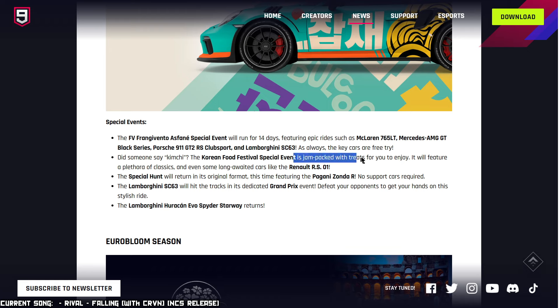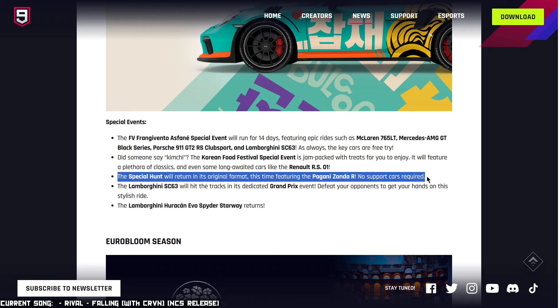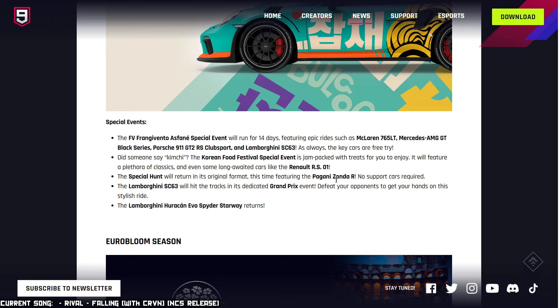The special event will feature a plethora of classics, even some long-awaited cars like the Renault RS01 — but will we be able to get the key? The special hunt will return in its original format, this time featuring the Pagani Zonda R, no support car needed. I hope they're talking about the format from the Ultima RS hunt, where if you grind long enough you could straight-up unlock the car, even golden. I love this car, so I'm looking forward to unlocking it.